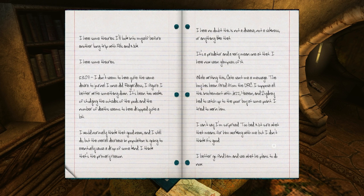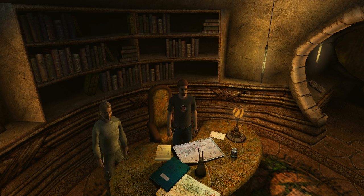May 3rd, '07. I don't seem to have quite the same desire to journal I once did. Regardless, I figure I'd better write something down. It's been two weeks of studying the outside of the pods and the number of deaths seems to have dropped quite a bit. I would normally think that good news, and I still do, but the overall decrease in population is going to eventually cause a drop of some kind. I have no doubt this is not a disease, nor a sickness, or anything like that — it's a predator, and a very mean one at that. I have now seen glimpses of it. While writing this, Kate sent me a message: the boy has been fired from the DRC. I suppose all this involvement with Jazz, Heaven, and Sydney had to catch up to the poor boy at some point. I tried to warn him. I can't say I'm surprised. Too bad. Not sure what that means for him working with me, but I don't think it's good. I'd better go find him and see what he plans to do now. Okay, that's the end of it, and as I usually do, we'll continue in the next video.